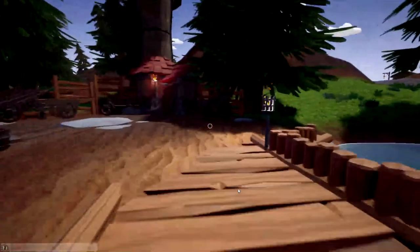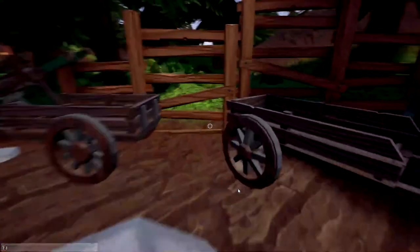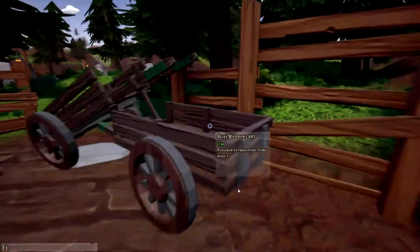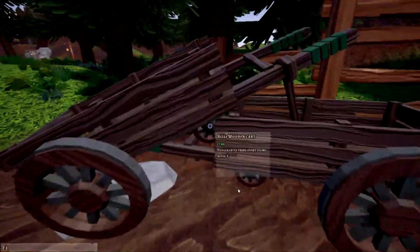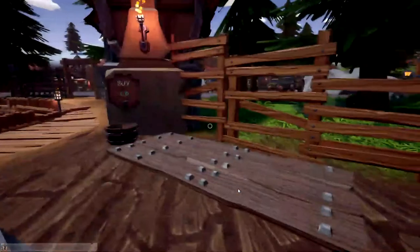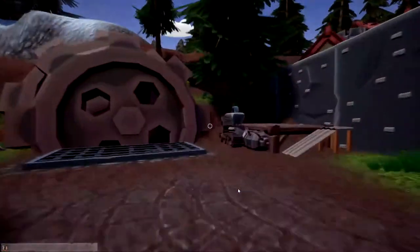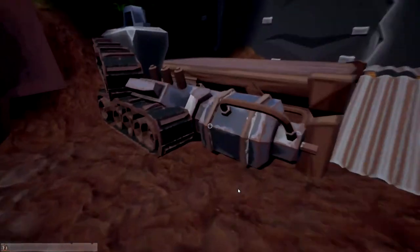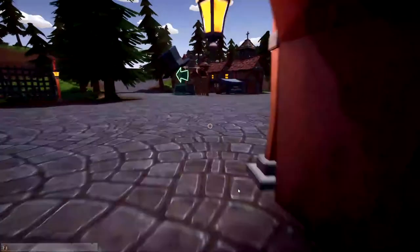You can buy different carts here. As you saw, we had that hand cart. There's a little wooden cart, a fast wooden cart, and an agile wooden cart — designed to transport items quickly and agilely. They're $740, which is not terribly expensive. And then the next shop is the scrap yard, where you can come and sell scrap. If something gets destroyed or broken, you can sell it and get a little bit of money back. So that's pretty cool.